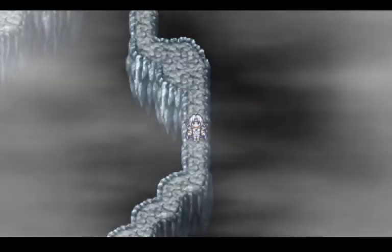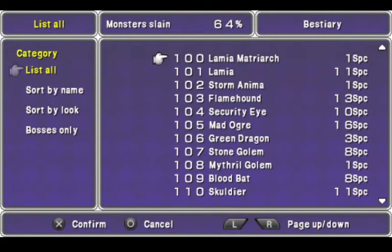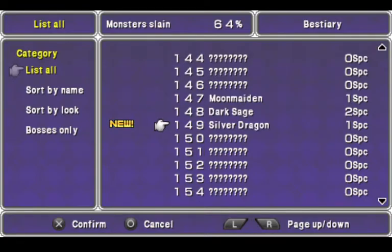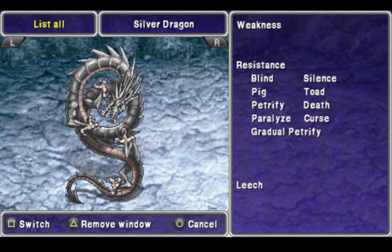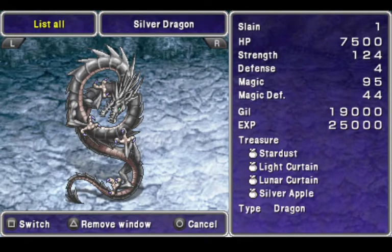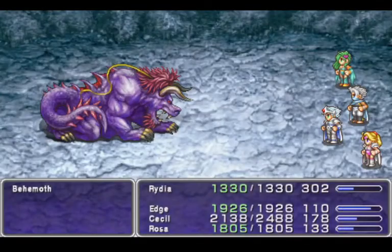Rydia's got plenty of MP. New entry in the bestiary. I wasn't necessarily looking for this, though. Silver Dragons — they can drop Stardusts, Light Curtains, Winter Curtains, and Silver Apples. Resistant to a lot of things. Just keep going along this little path, and that's another Behemoth fight. These Behemoths are scripted, by the way.